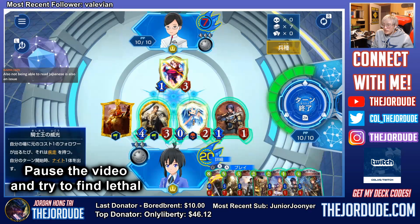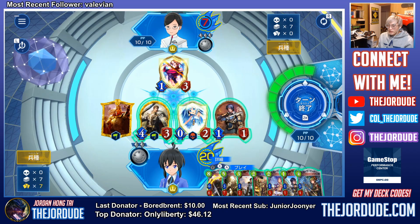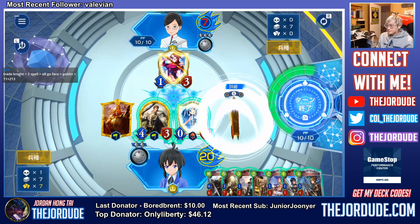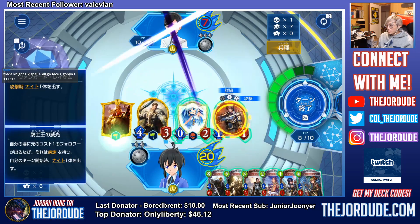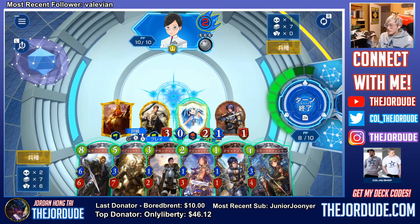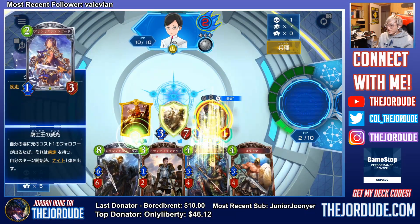Alright. Trade knight first, then 4, 3, and 1-1 go face. No, but then how does that work? Because this is a board. Oh, you want to use the spell? So trade knight, and then we can use the spell, and then we can go face here. Okay, this actually wasn't that hard — I'm just brain-fried from the last puzzle.